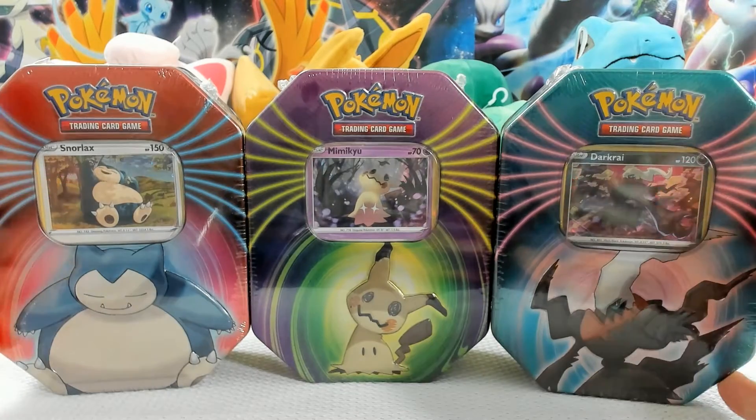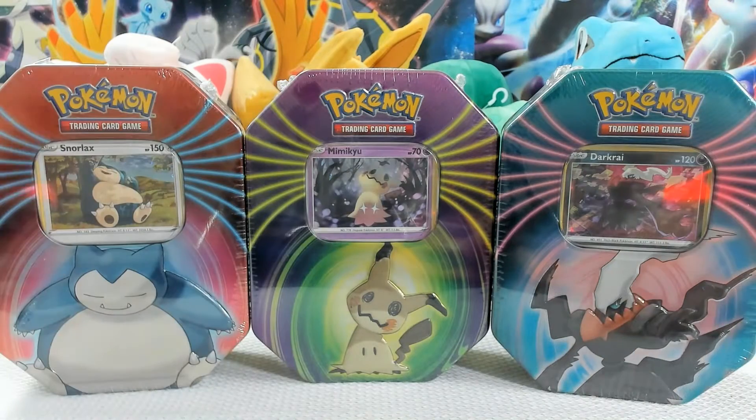What up, Nerd Family? This is your boy the PokéDude, coming right back at you from the Nerd Den. In today's video, I went after-Christmas shopping, went to Dollar General and found these three beautiful tins. We got the Dark Ride, the Mimikyu, and the Snorlax. Each tin comes with three booster packs and the foil card that goes with the respective tin, so that is nine booster packs.